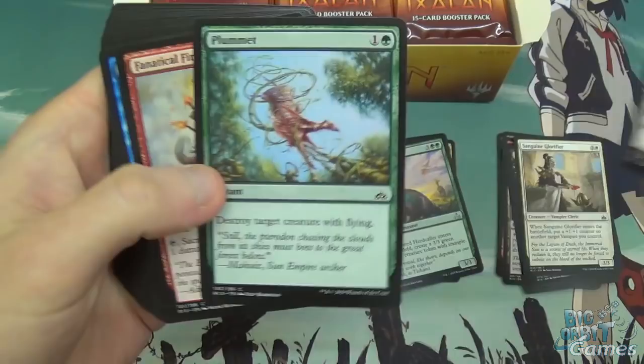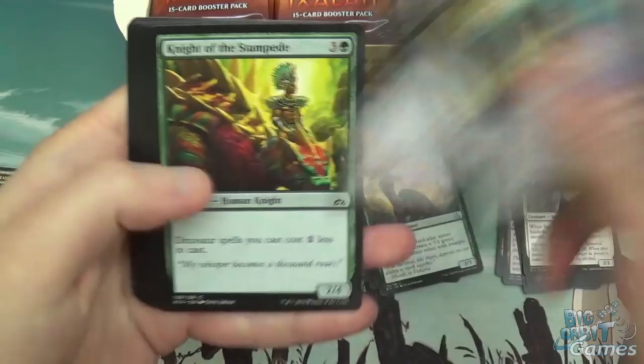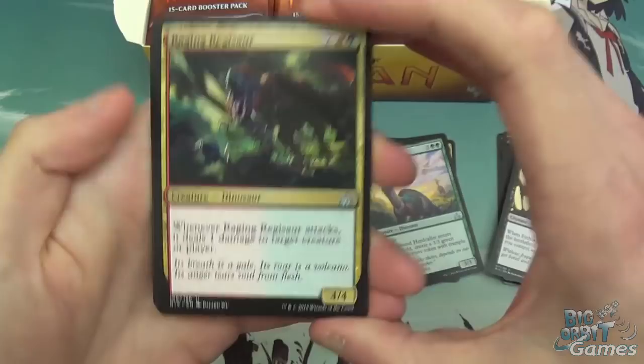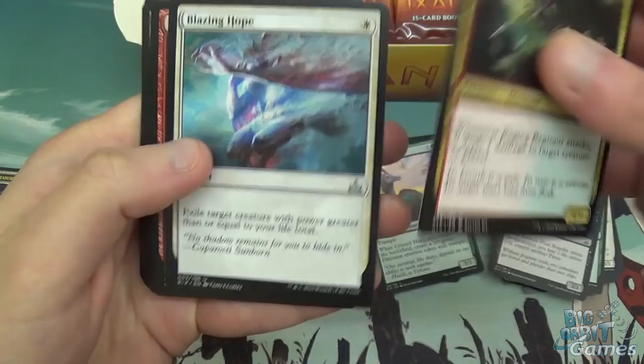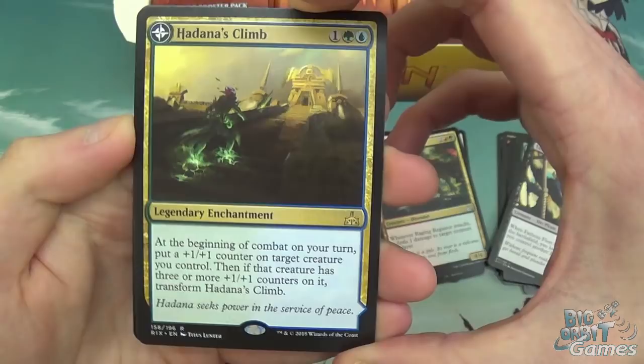Let's hope luck continues. Fathom Fleet Border, Plummet — it's back again, and it needed to be back honestly, there are so many flyers in this set. Fanatical Firebrand, Water Knot, Divine Verdict, Impale — also back. Knight of the Stampede, Traveler's Amulet, Sworn Guardian, Hardy Veteran. Then we've got Raging Regisaur, another cool dino. Lots of stuff dealing incremental damage in this set, whether to your own stuff or your opponent's. Blazing Hope, Needletooth Raptor, and Hadana's Climb — a Legendary Enchantment and a flip card.